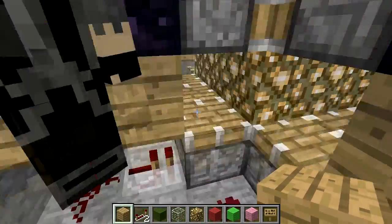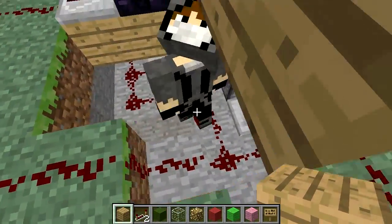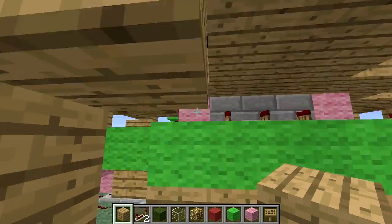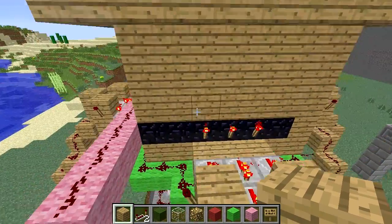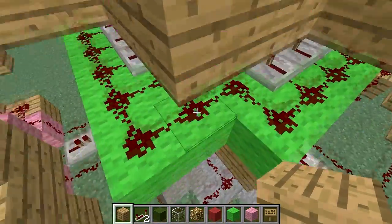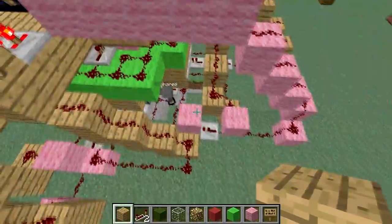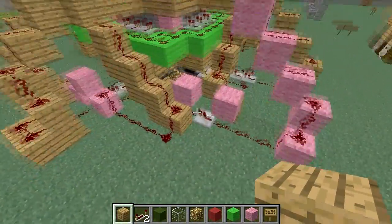It goes down and activates all of the pistons - there's one on top and one on the bottom. One set changes to sticky pistons and the other changes to normal pistons. They're color coded too, which is awesome.